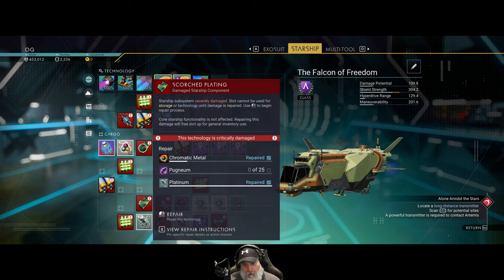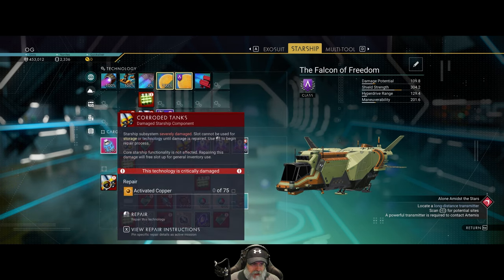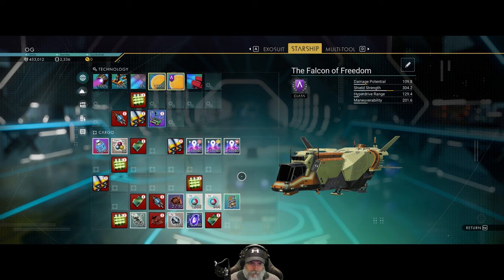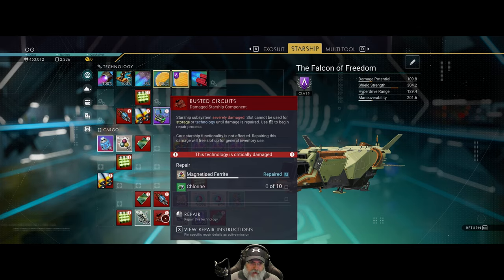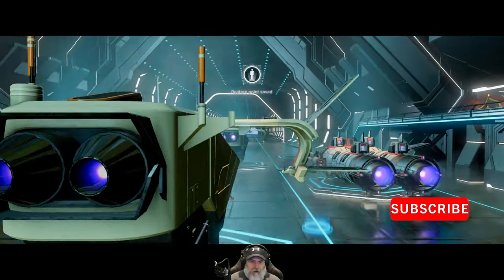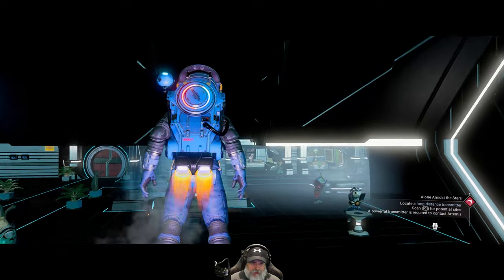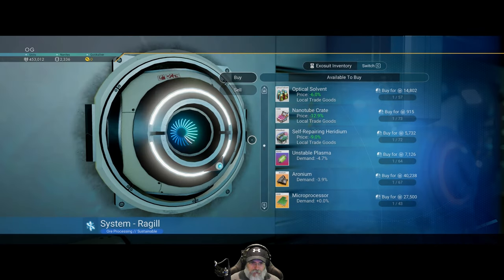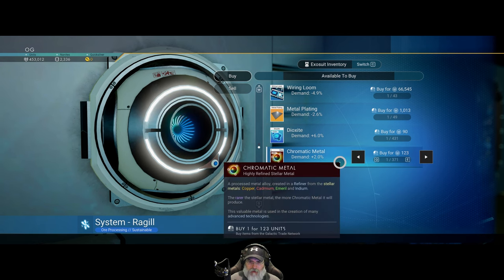Everything that requires chromatic metal, platinum, or wire looms - I've already repaired all of that stuff. We just need pugnium for these things, and I don't know how we're going to get activated copper - we probably aren't until we can get a higher level refiner. We also need to do chlorine, and I never actually looked in the store here to see if these guys have chlorine for sale. Nope, no chlorine for sale.